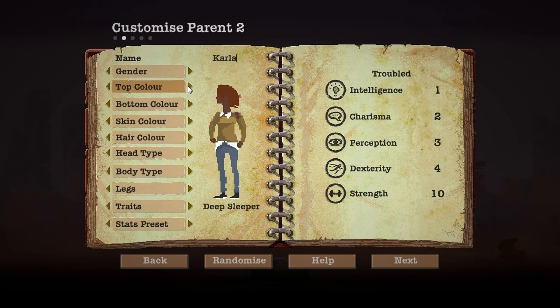Let's do Carla, my girlfriend. First, her skin color is completely wrong. Her hair color needs to be blonde. Gender female. She can have some hot pants on. For some reason, you can't change the top type, it's just wrecked. She's also a deep sleeper - all she does is sleep. But she's also hands on, that's a trait that she has. She does a lot of hands on work, she looks after sick people in their homes.